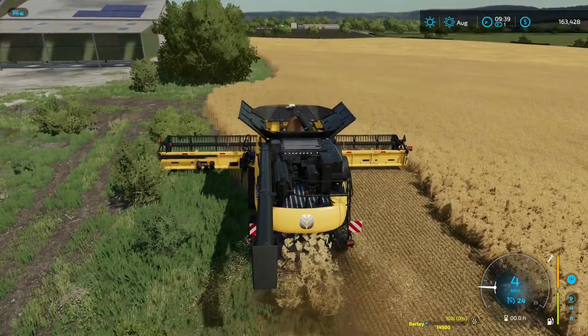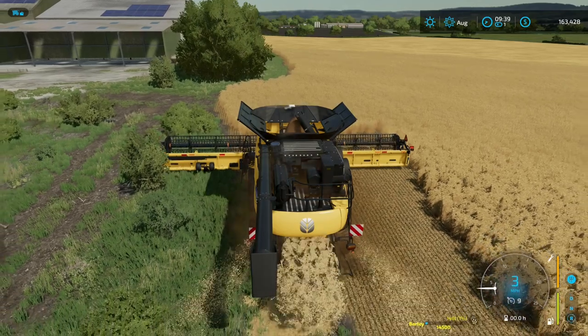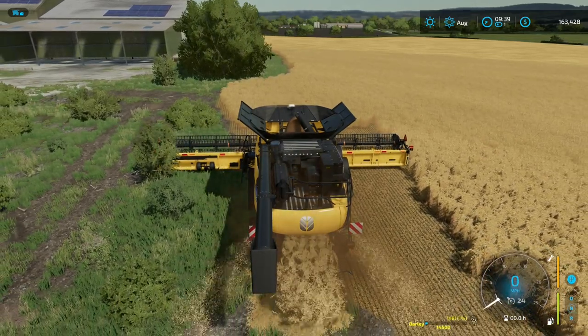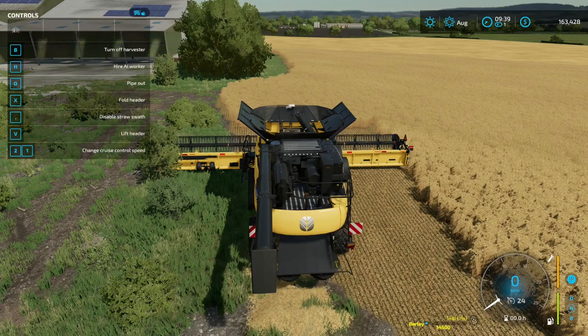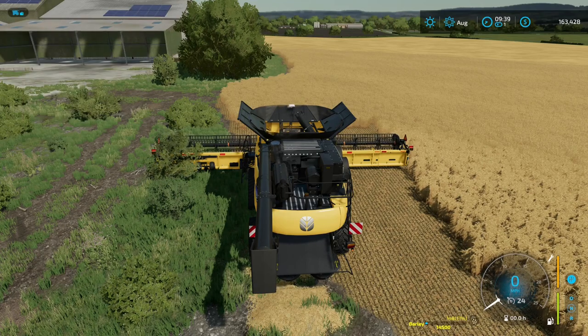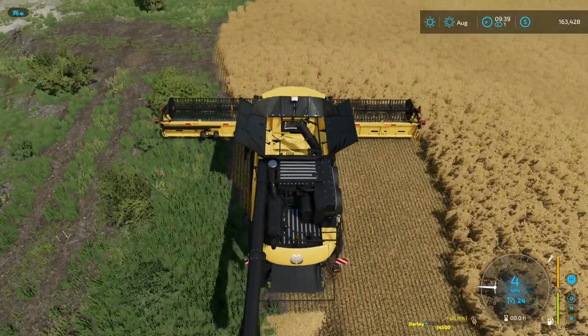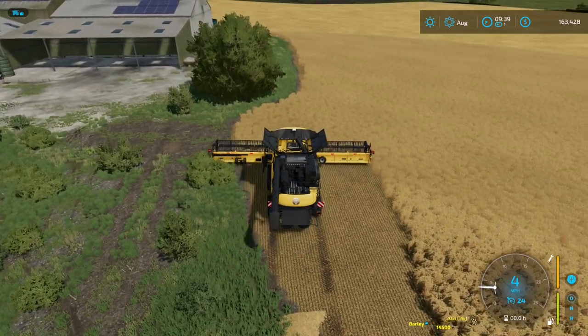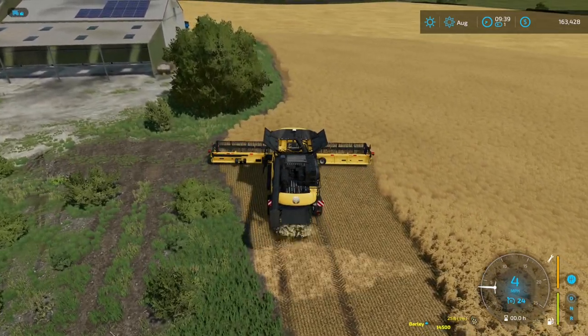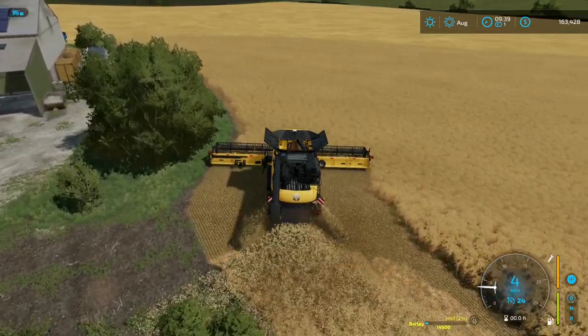We'll have some straw in the grass that we'll have to pick up — wait, no. I need to disable that, we're not using straw on this map. Although I could sell it, we're just going to let that go. Let's see how wide this is — oh yeah, this will also give us an extra level of fertilization.